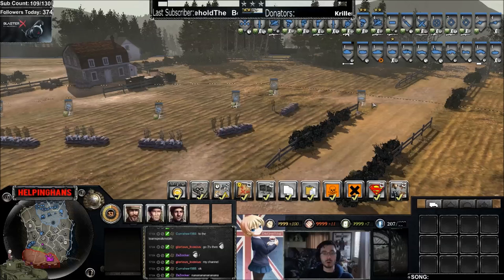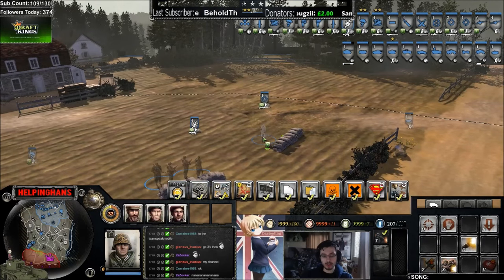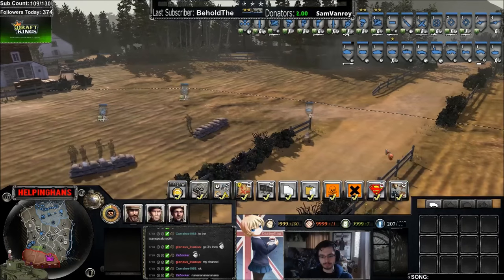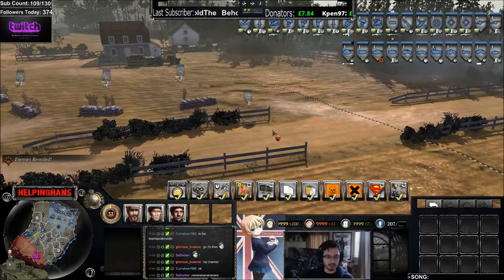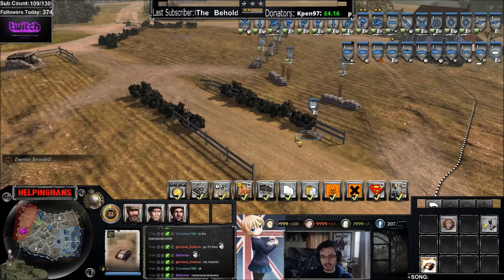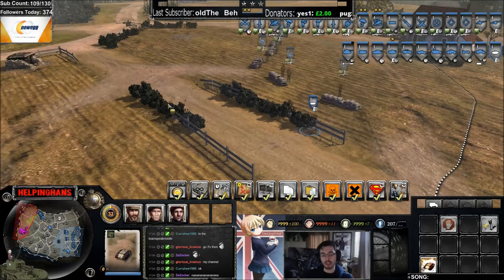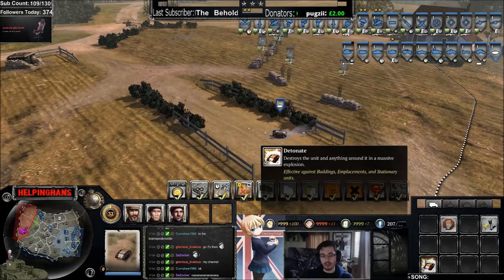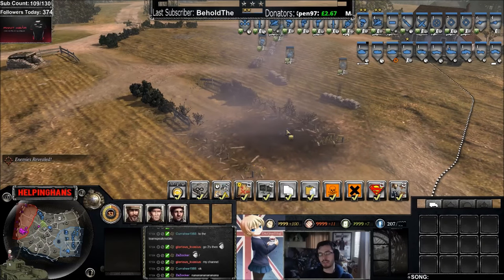Now we move on to Ostheer units that can have camouflage. Here we have the Stormtrooper squad that can gain camouflage straight away, and this is only available from the elite troops commander. We also have the Ostheer sniper. And over here we have an OKW unit that can gain camouflage which is the Goliath - only available from one commander in the OKW selection. This unit is very good to act as a trap to blow up enemy units. As it goes out of cover it loses its camouflage very quickly, so the best thing to do is have it just lying in wait, and then as soon as an enemy unit comes past, move quickly towards it and blow up.